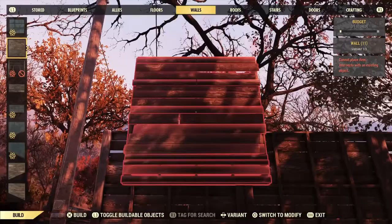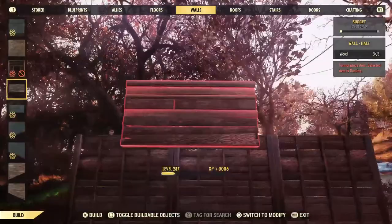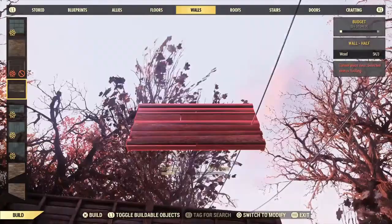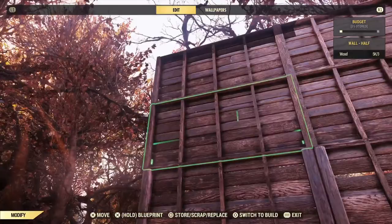For this, you are going to need some perk cards if you're going to do it by yourself. I will show you what ones you need. To make this floating and make it look correct, I'm going to have to put down the normal wall, then do a half wall here, and then do a half wall on top.